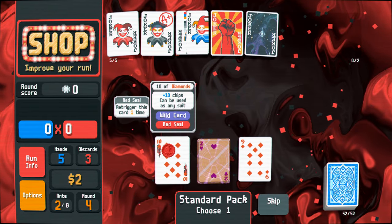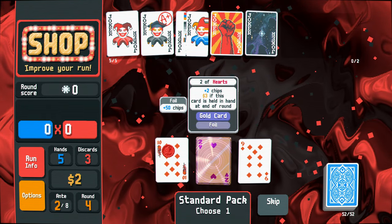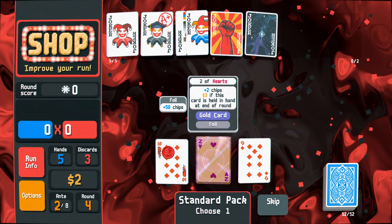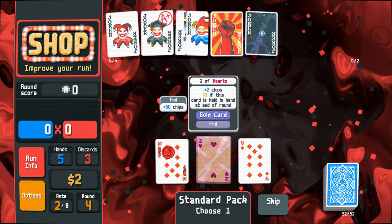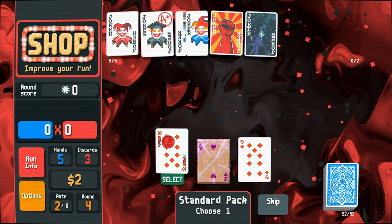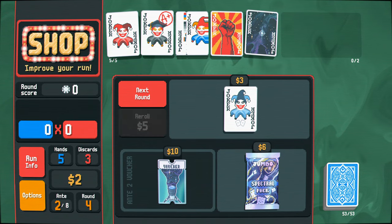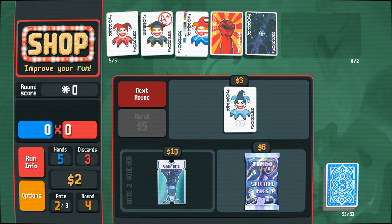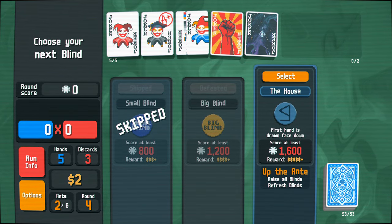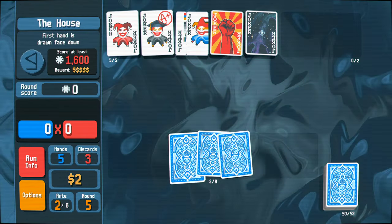Right, we've got going on here. Re-trigger this card one time. Plus two chips if it's held in our hand. Ooh, foil is plus 50. Wow. That could be good. I think I'm going to go for just this one though, just because it's in the diamond deck and that seems to be doing well for us so far. So this one — first hand drawn is face down. I don't know how that's going to work. I've not seen that before, but we'll see.